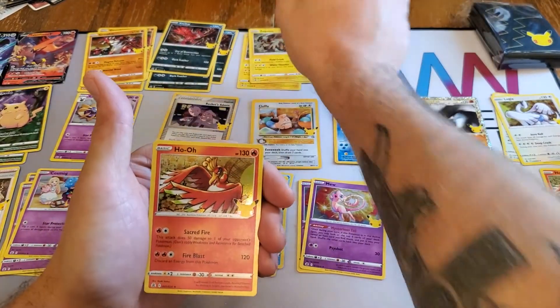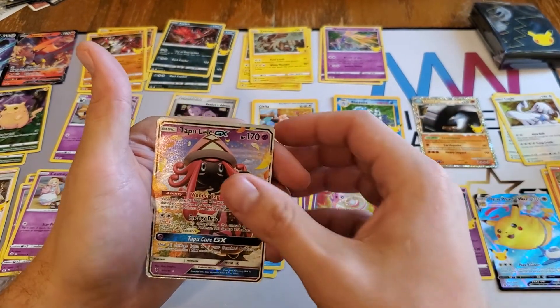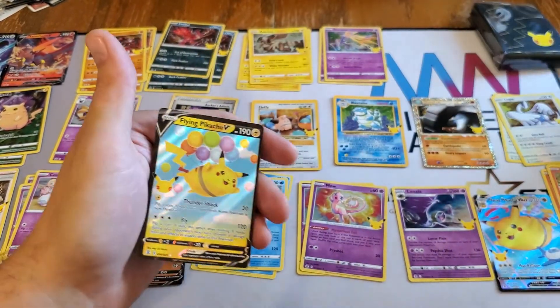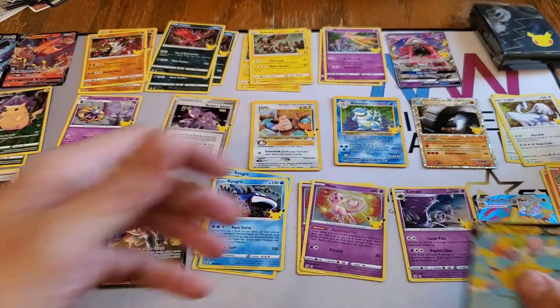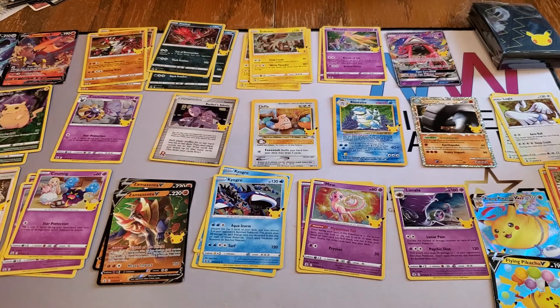We have another Zekrom, another Ho-Oh, Tapu Lele GX, and a Flying Pikachu V. We got four cards that are the reprints - Cleffa, Rocket's Admin, Blastoise, Donphan. I'm just happy that we got one of the big three, if I'm being quite honest.